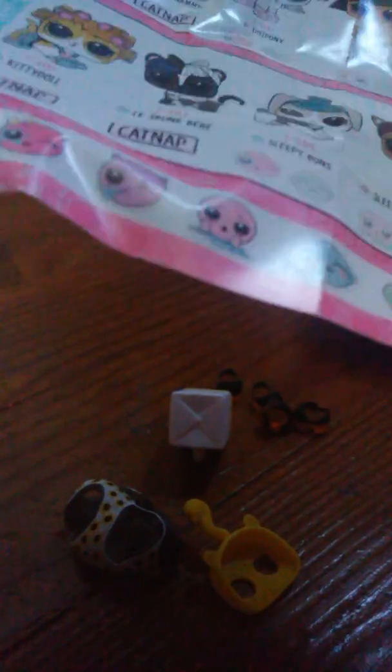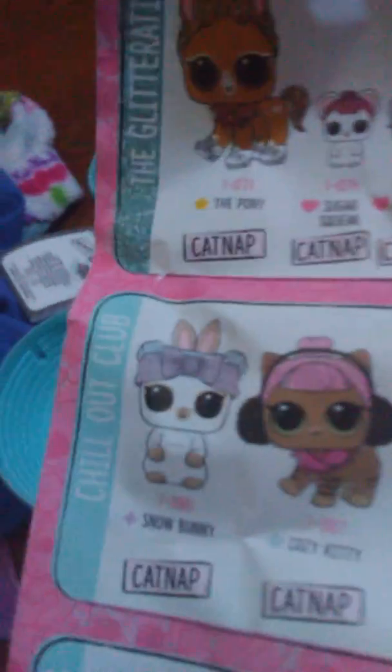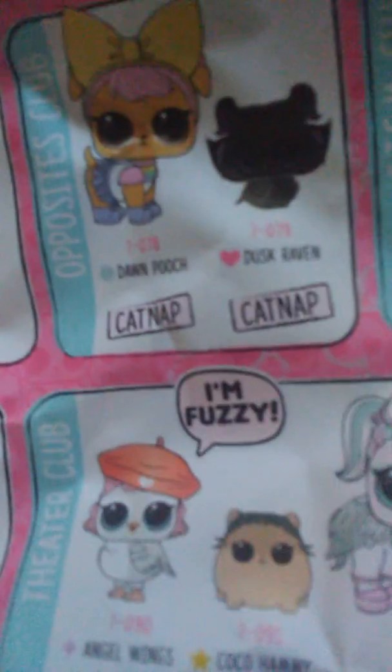We are going to look at the guide first before we go to any of our new pets. Here are our new pets: we got the Glitterati, the Opposites, the Glam Club, the Chill Out Club, the Theater Club, the Athletic Club, the Spirit Club, the Retro Club, the Nap Club, and then the Rock Club.